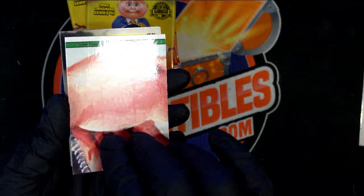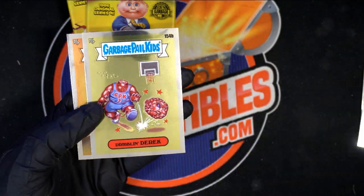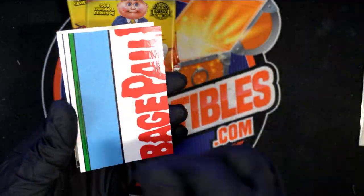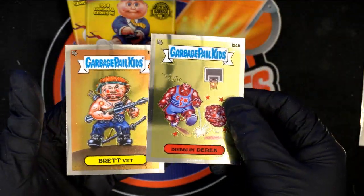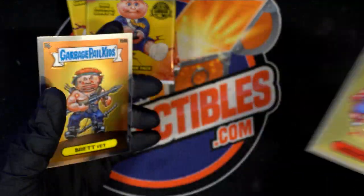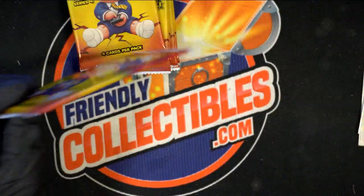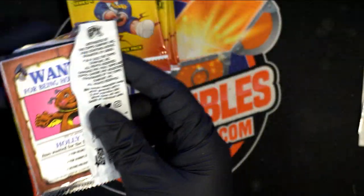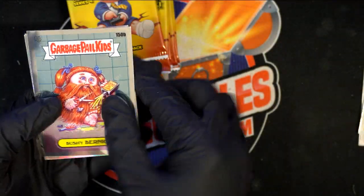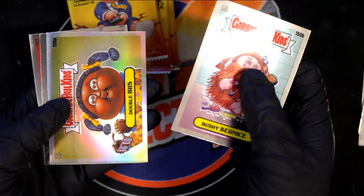So we got a puzzle piece. Shaggy Aggie. So we're looking for the letter C on these. We got two B's — Brett Vett. So we see the letter C, we know right away it's going to be a big variant, because those are super rare. A and B are both variants.